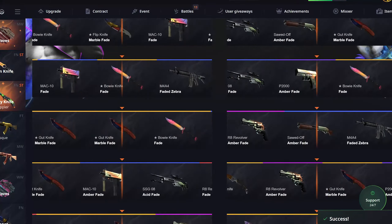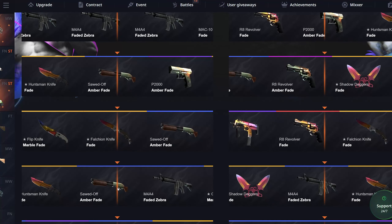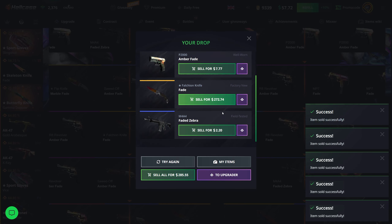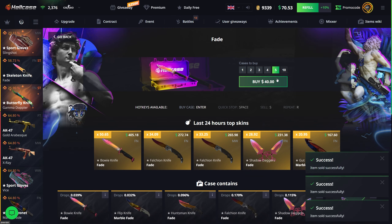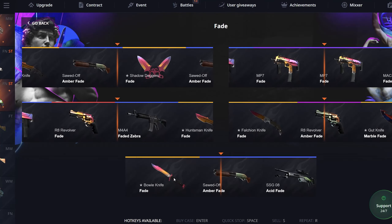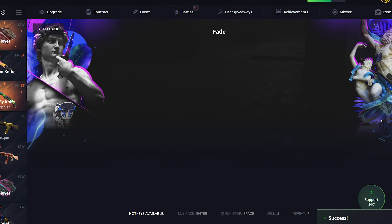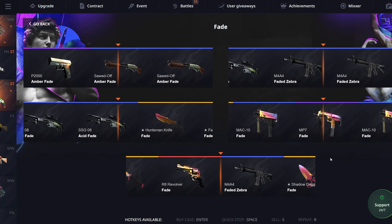Let's do that again and get a knife this time. Falter knife fade — nice, we actually got a knife! A factory new falter knife fade, 279. I'll sell back everything except that and do five more. I thought I was gonna get that bowie knife for a second but I got shattered daggers. Did five more after that — nothing.